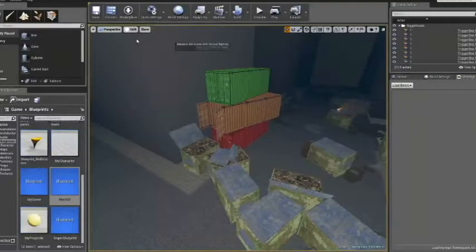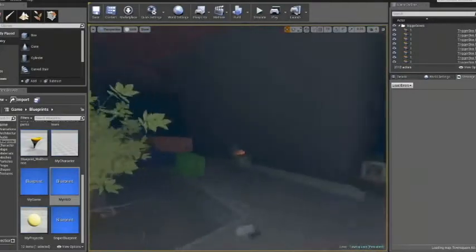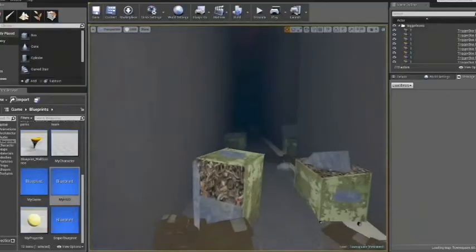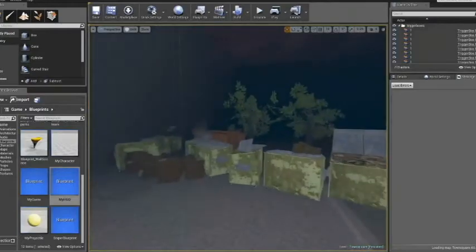I created some more models, also in several pieces to be able to make variations, and I made a couple of different textures for the same model. I added a couple of the engine's example fire effects to the level to get some extra light. I then added some windows to the buildings around the square to make the environment more varied, and also added the church, which is the level's main focal point. The player is also spawned having a good view of the focal point.